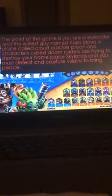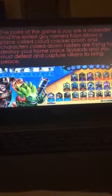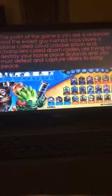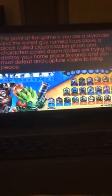The point of the game is you are a Skylander, and there's this evil guy named Chaos who blows up a place called Crowdclacker Prison, and characters called Doom Raiders are trying to destroy your home place, Skylands, and you must defeat and capture villains to bring peace.